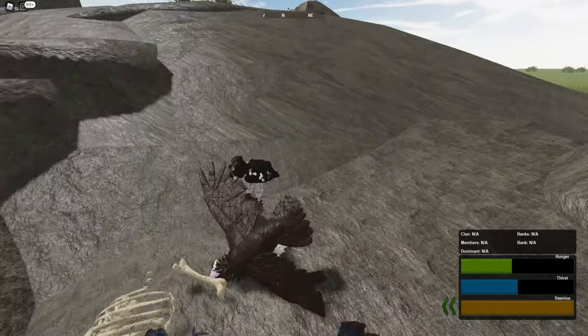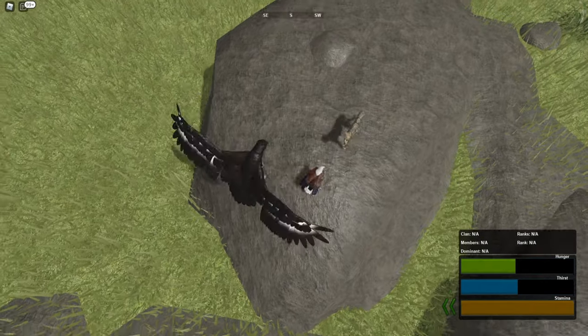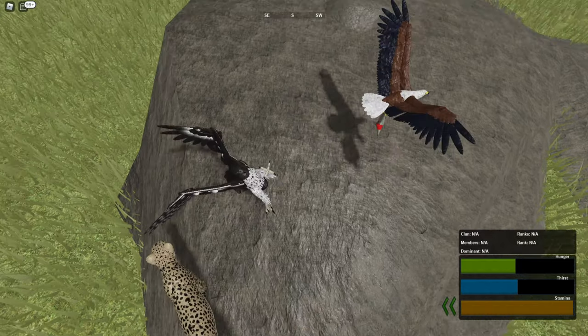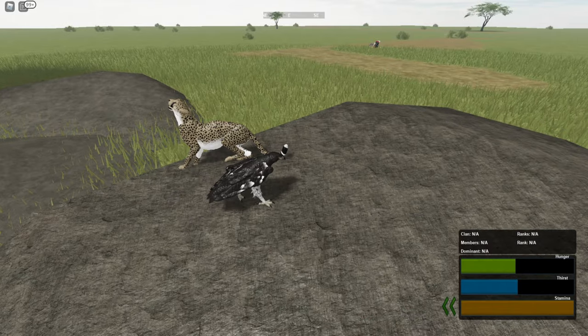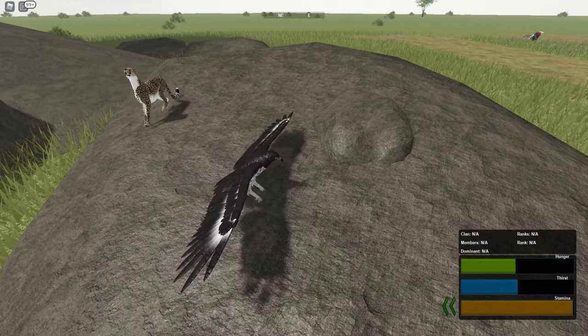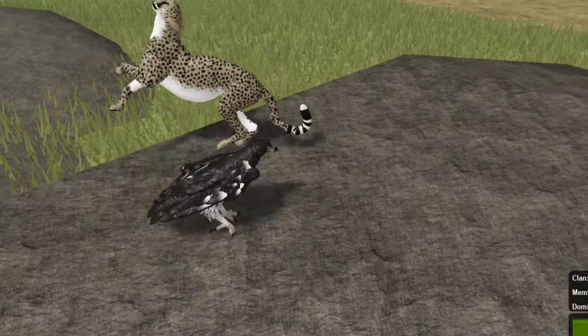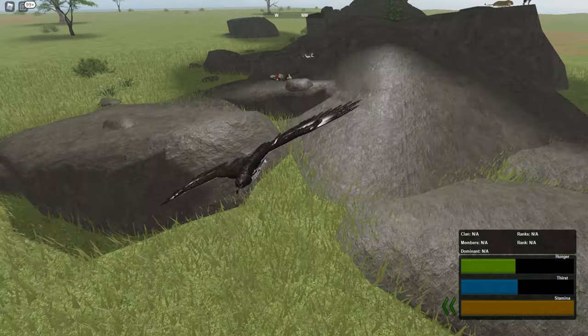I don't know what happened to these birds but I'm just going to eat them. Oh, can I attack the cheetah? I don't think I can. Oh my god, he can attack! What is that animation for him pouncing? I know that's a bug because that looks pretty weird.